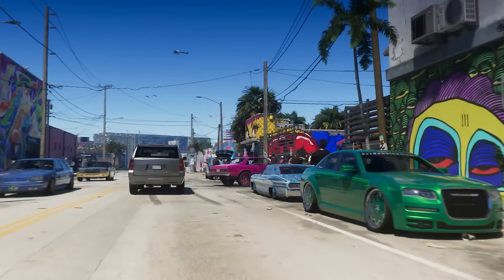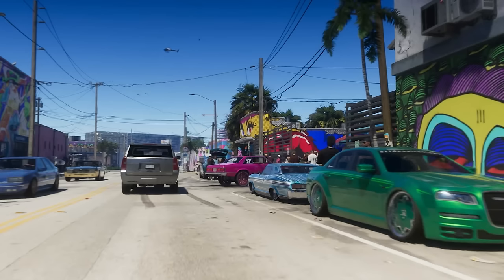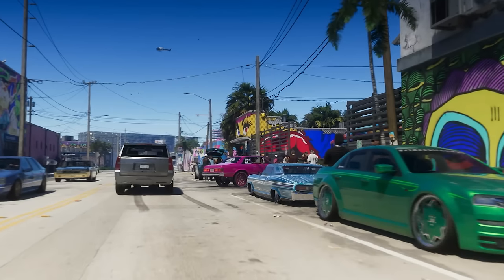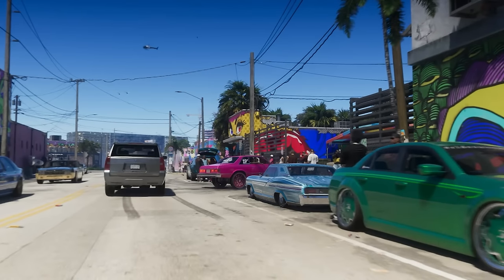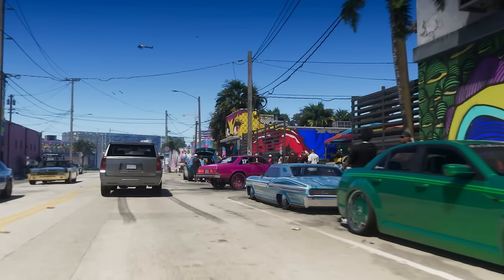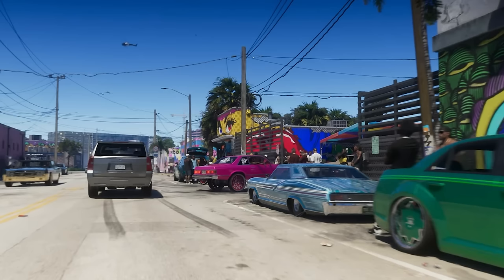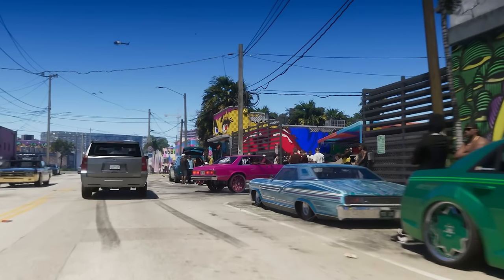The next scene confirms Wynwood — a detailed art district in Miami, Florida that has been predicted for GTA 6 for years. This was actually leaked back in 2019 on Reddit when a user who worked in the Wynwood district claimed that Rockstar Games had come to his place of employment to scout interiors for Grand Theft Auto 6.